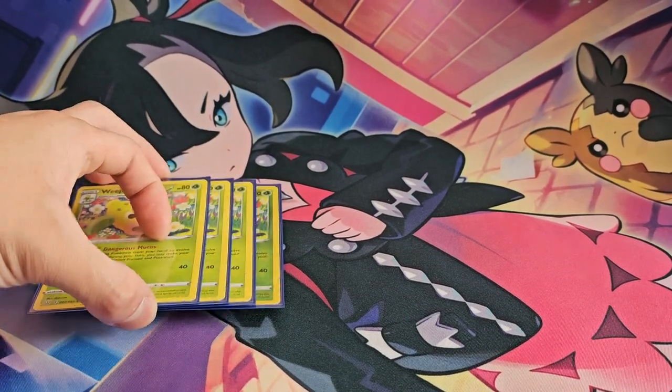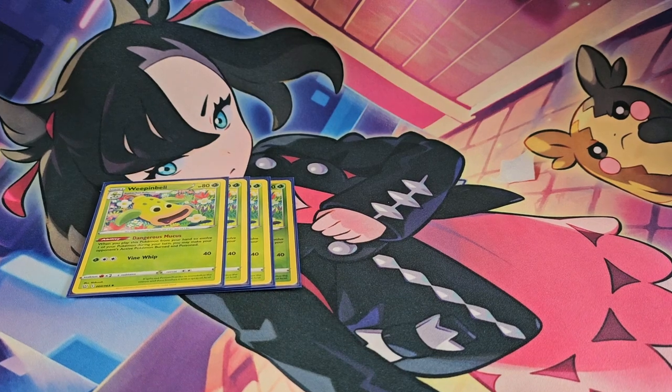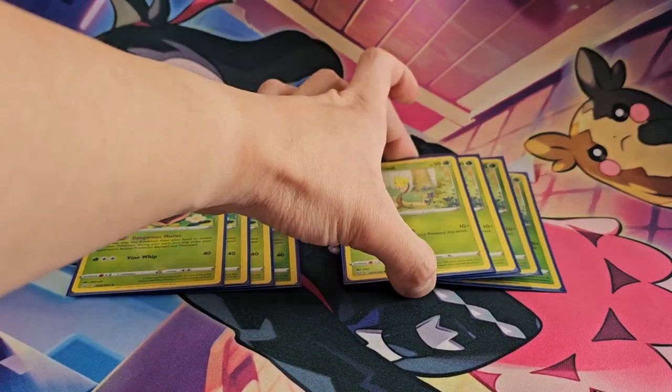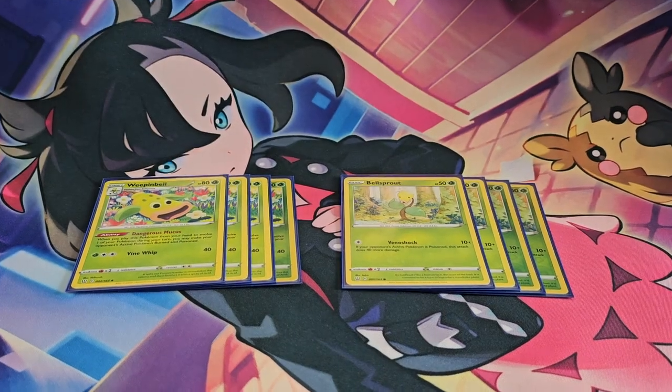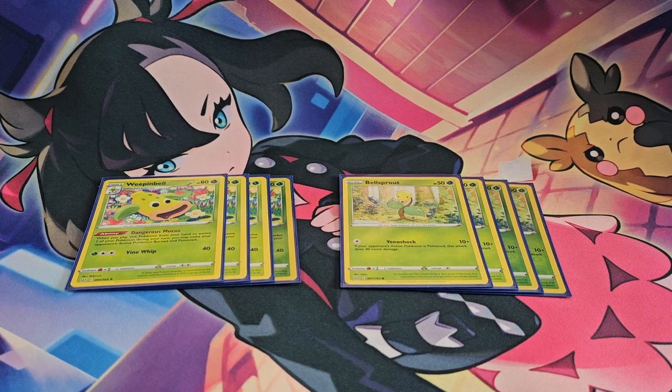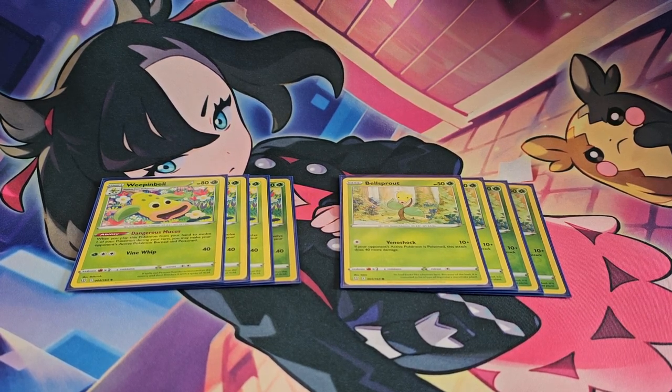Starting off we're going to be playing four copies of Weeping Bell and we're also going to be playing four copies of Bellsprout. These two particular cards are the essential cards to get you started with the whole play. You go into your Bellsprout and just wait for your next turn, and you can easily evolve into your Weeping Bell.